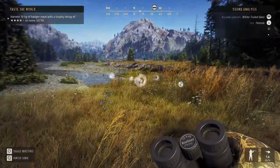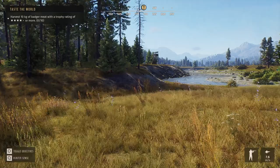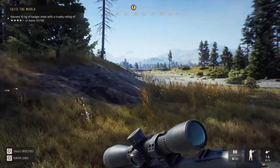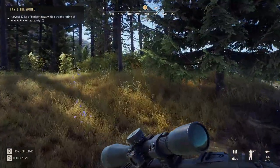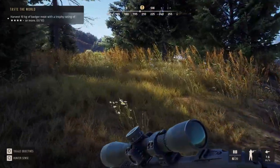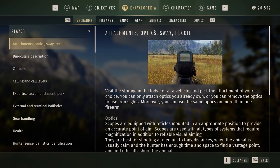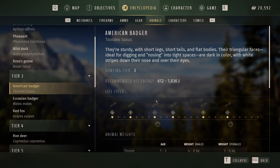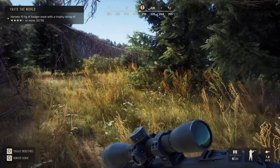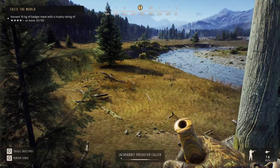I really want to get him, so let's spook these deer, run over, change out my rifle, and come back. Almost back to the tower with the scout — keeping hunter sense on to see if the badgers have run. I need 10 kilograms of badger meat. Let me check: American badger, what does a five-star mature get? Perfect — they start at 10 kilograms. We just need him to complete the mission.